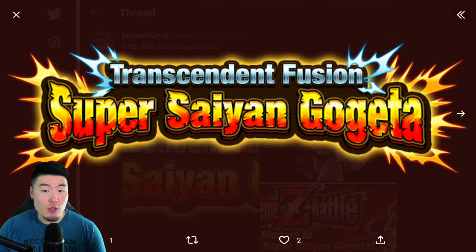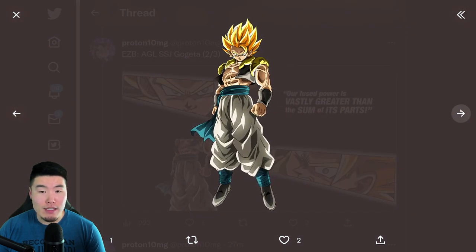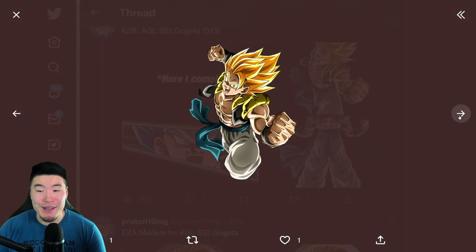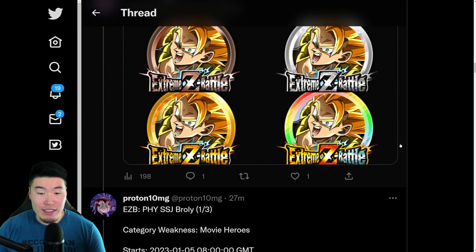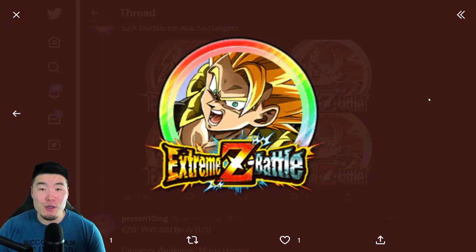This one is for the Gogeta — Transcendent Fusion Super Saiyan Gogeta. Here are some more assets from the actual event. And also some Extreme Z Awakening medals for the Gogeta from bronze, silver, gold, to rainbow.